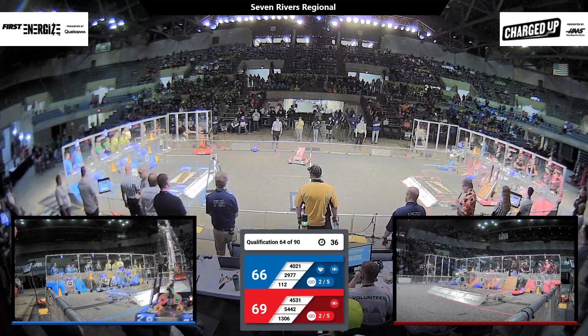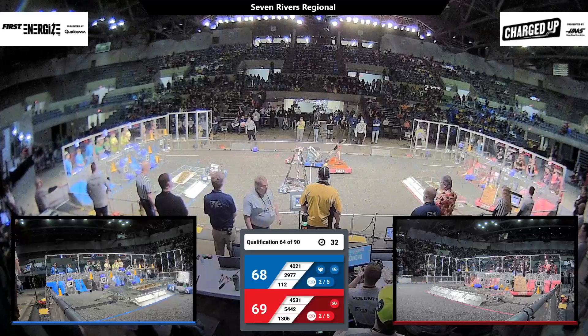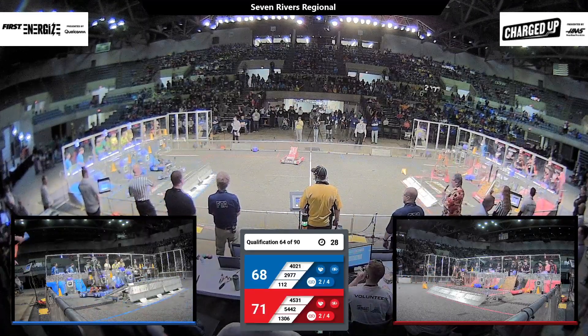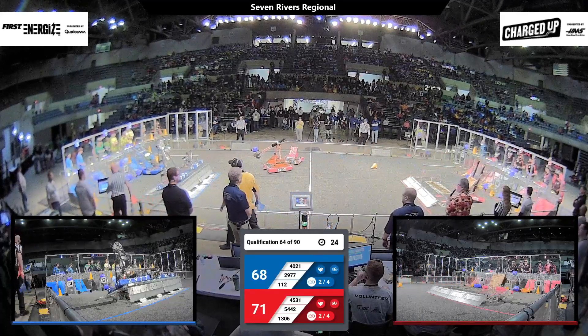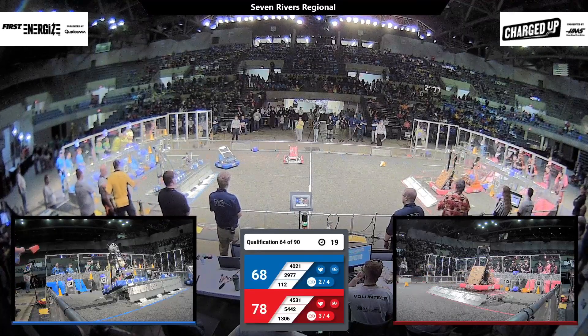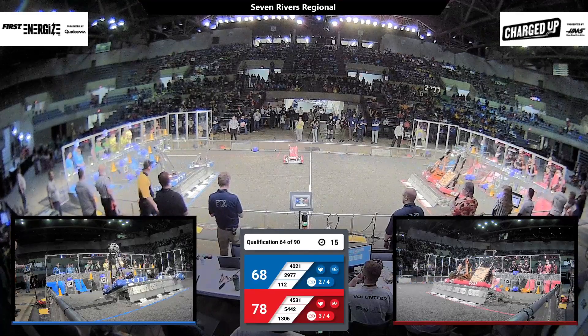37 seconds to go. Slight advantage red, still only by a couple of points. One blue robot trying to get in position on the charge station, a second one as well. Two of them are docked for blue, trying to get engaged. Balance means it's engaged. We've got one red robot up, docked and engaged. The second one getting up there, trying to balance as well.